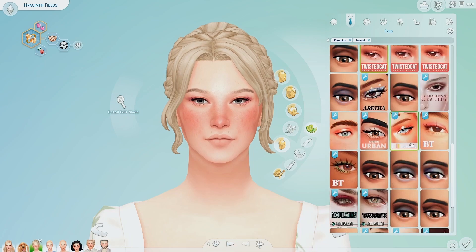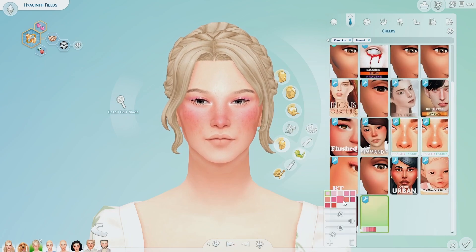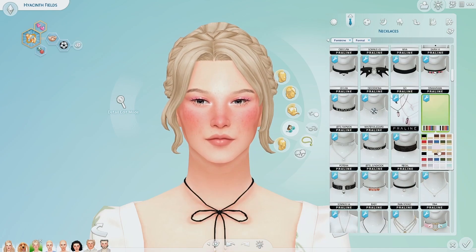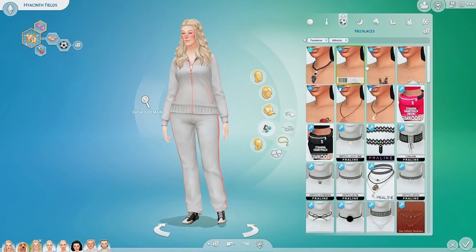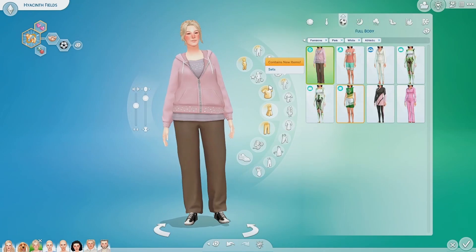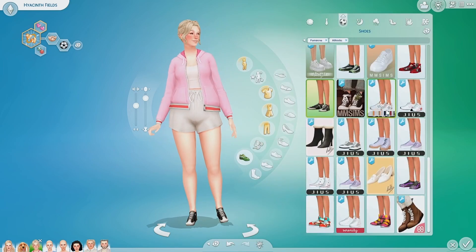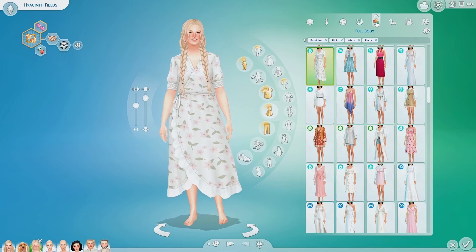Now we're going in with her makeup, giving her pinky makeup. I did not want to do a ton of makeup on these teen sims because they're teens and they just turned into teens. They look like adults though — you can't really distinguish between the two that much. Their bodies change a little bit when they age up but not really, which kind of sucks. But if you look in the bottom corner at the thumbnail headshots, you can see the triplets are really tall — Prim is really short compared to them.